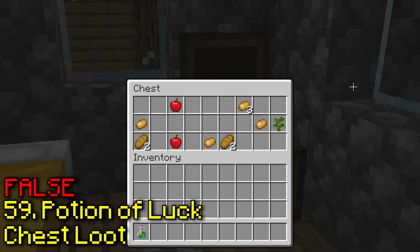Apparently allays can mine diamonds for you. If I give an allay diamond ore, it's supposed to mine diamonds for me. Nope, this obviously wasn't going to work — but it can collect diamonds for you.